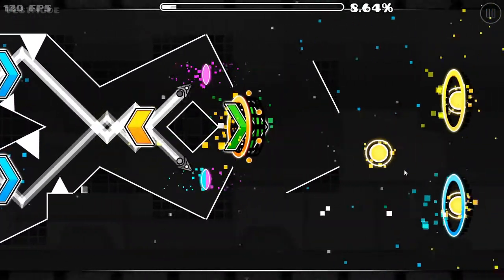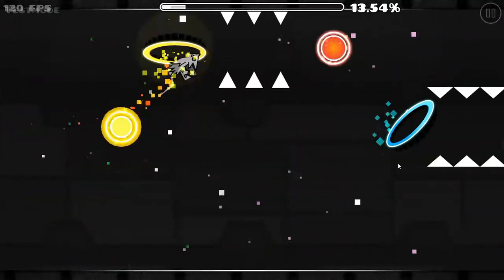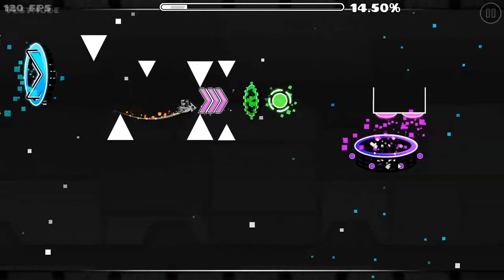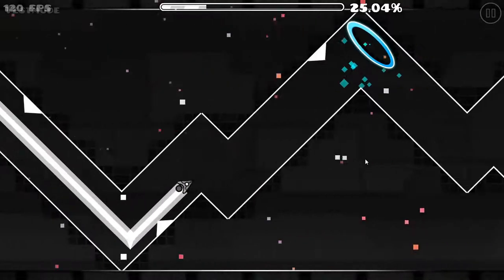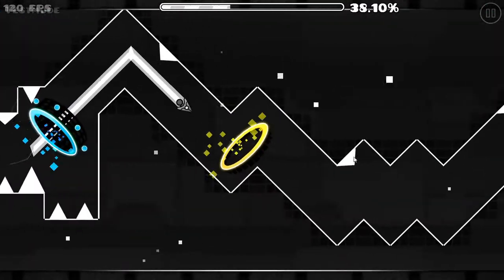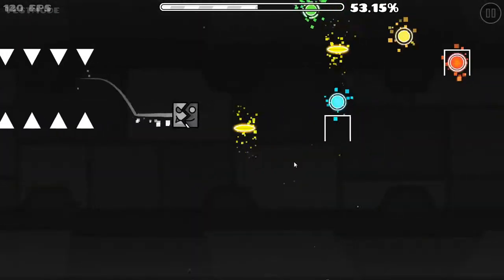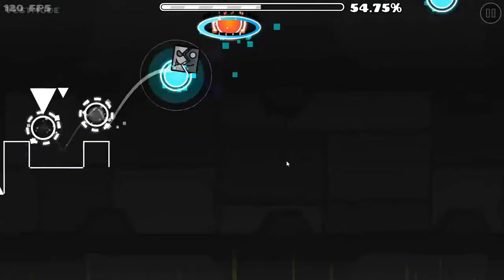The first thing you'll notice that's different is this wave part. This part right here has been completely changed along with the ship that comes right after it. This UFO has been broken up into a cube part midway through. There are some spikes on these walls and it's just a bit tighter. This part has completely changed.